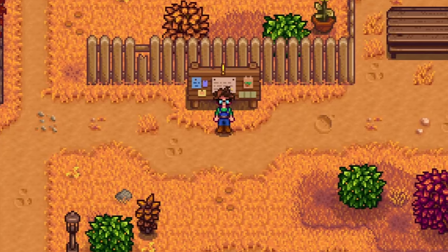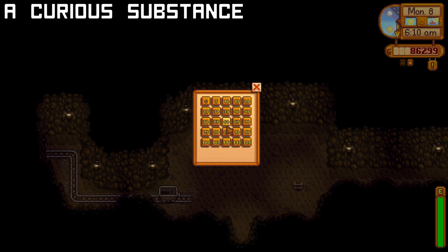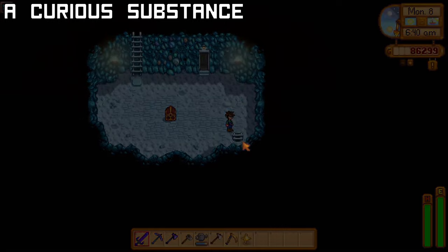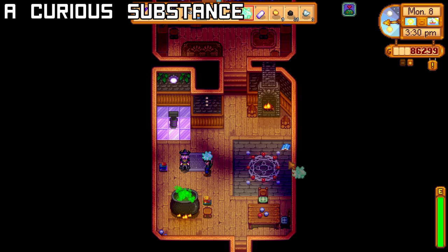This is the full breakdown of every single quest in alphabetical order and the most efficient way to beat each one. The Wizard wants you to collect Ectoplasm, which you can only get from killing a ghost while this quest is active. You have 7 days to achieve this, so head to the mines and continue to reset floors 51 or 55 by going down the elevator, checking the floor for ghosts, and going back up to the surface. When you complete this quest, you'll be given the Mini Obelisk recipe and 2,500g.